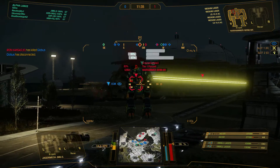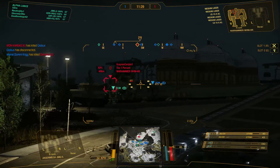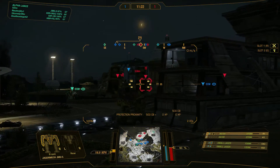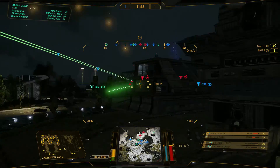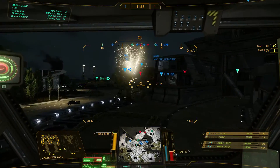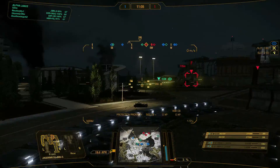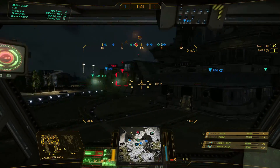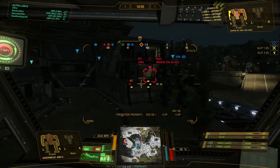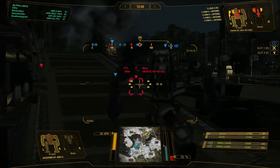The InnerSphere AC-20 is one of the best weapons in the game for purely trading damage with somebody. Laser vomit and all that is good as well. However, if you can just trade — even outside the optimal reach — you'd prefer to be within 270 meters for optimal range, but even outside that you are still dealing 10 damage a shot. The AC-20 is really, really good at trading. Of course that means you cannot die when you are doing it, and a pure XL engine Jäger is kind of weak at tanking.